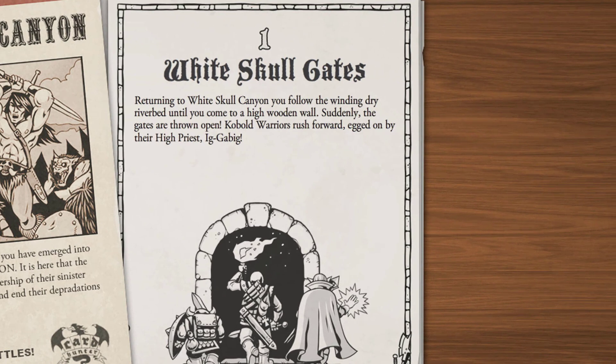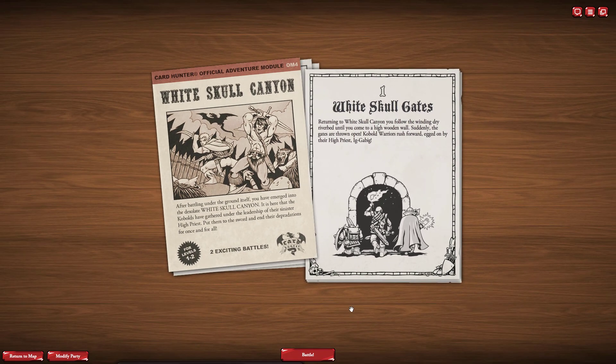Number 1: White Skull Gates. Returning to White Skull Canyon, your fellowship and windlings drive until you come to a high wooden wall. Suddenly the gates are thrown open — cobold warriors rush through, egged on by the High Priest, Icabic. My name is Icabic! I want the beacon at the booty of Pixelat. Give me that.